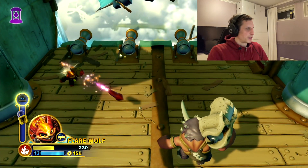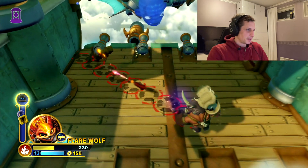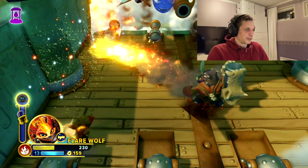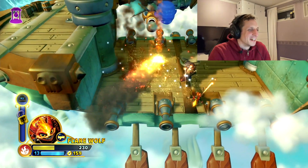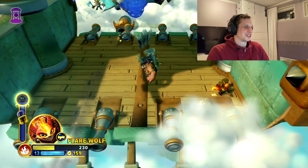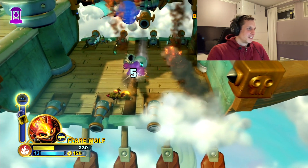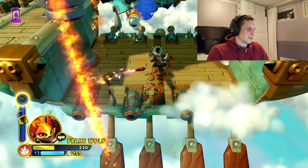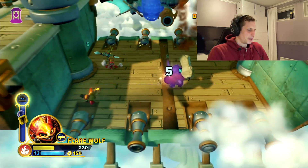We have one more attack for Flarewolf. If you hold the main attack button, he makes this loop-de-loop — he shoots the rocket up behind him and jumps over it. And it does increase damage and increased AoE, I think.